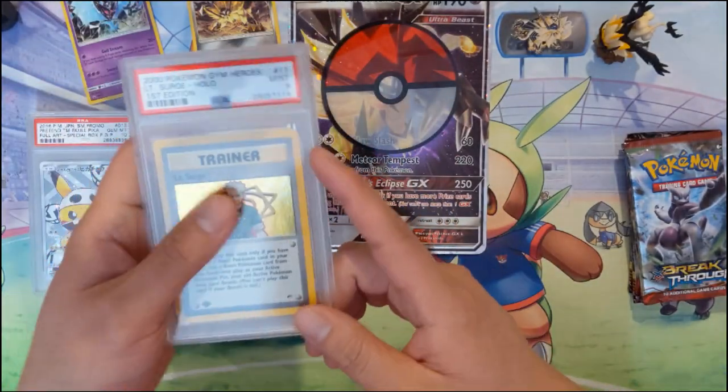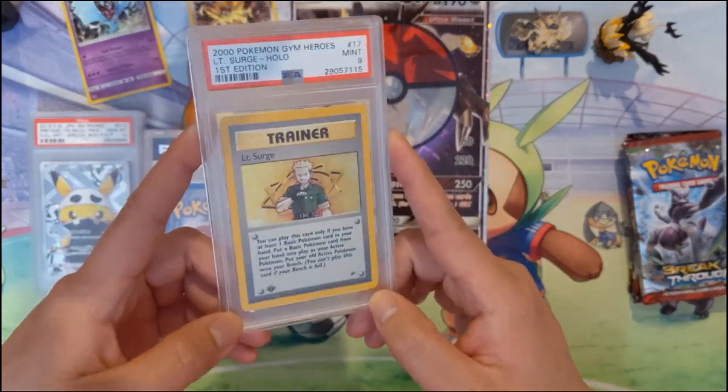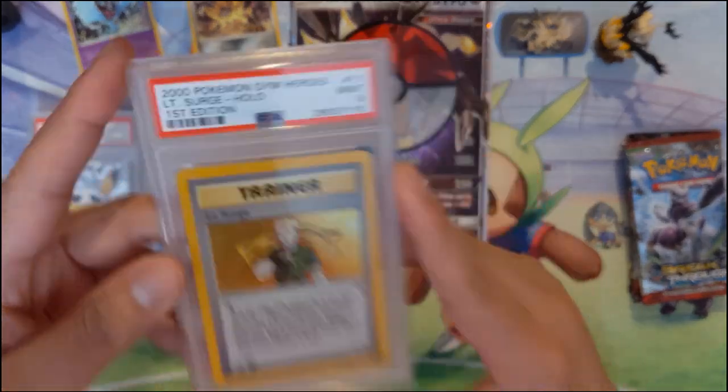Moving on to English cards, our first is a first edition Lieutenant Surge PSA 9. We are moving into the Wizards of the Coast area — the year is 2000.